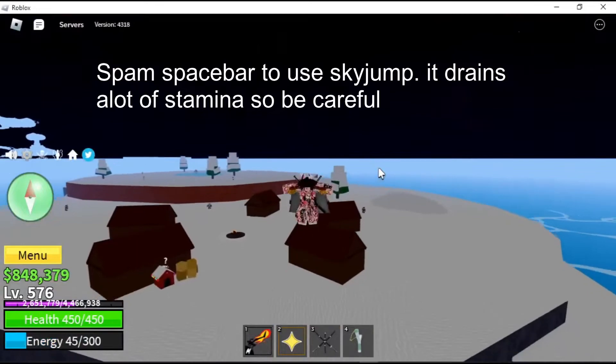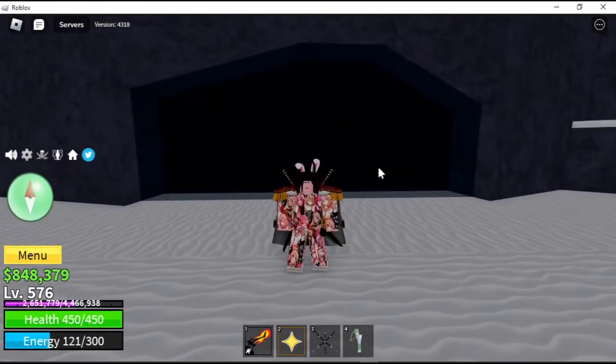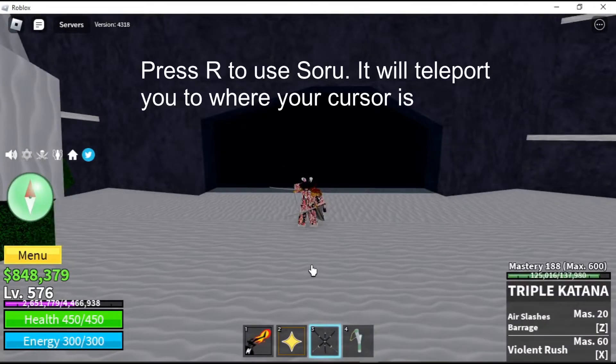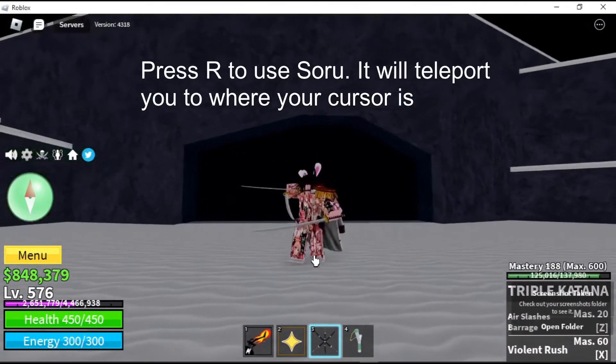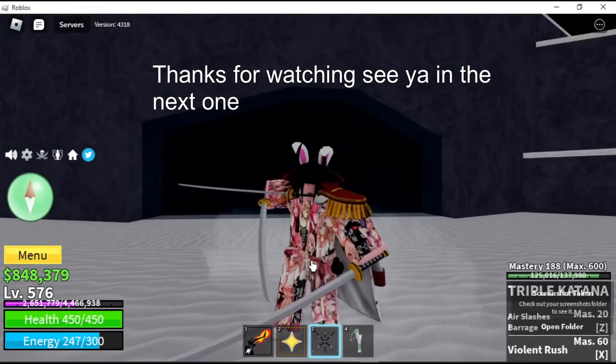Spam Spacebar to use Skyjump — it drains a lot of stamina. Press R to use Soru; it will teleport you to where your cursor is. Thanks for watching, see ya in the next one.